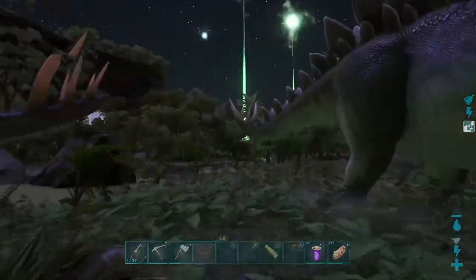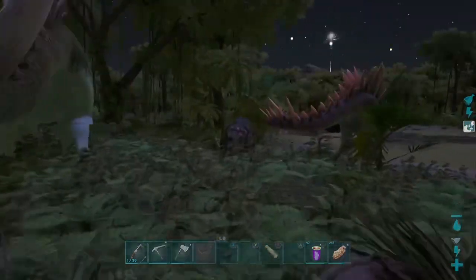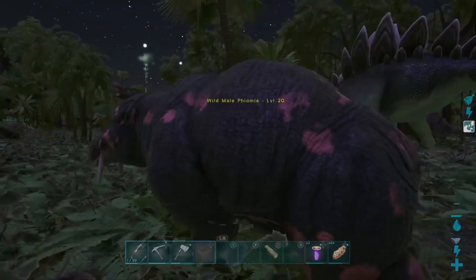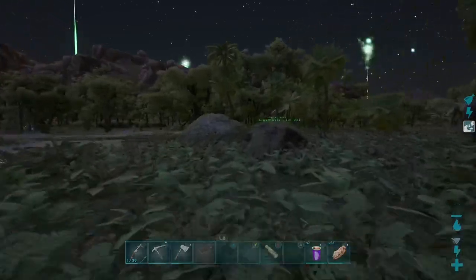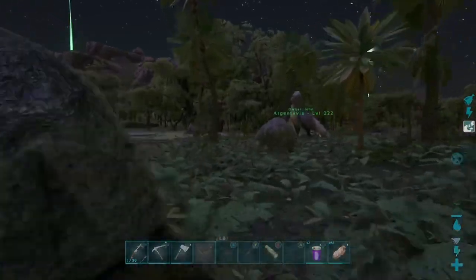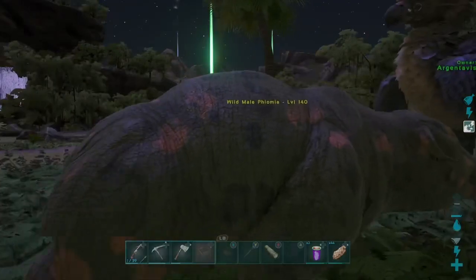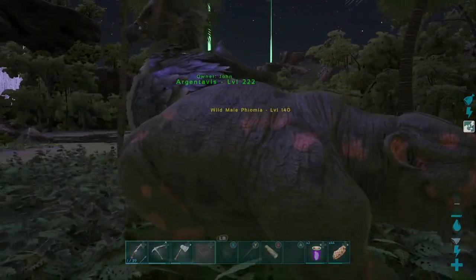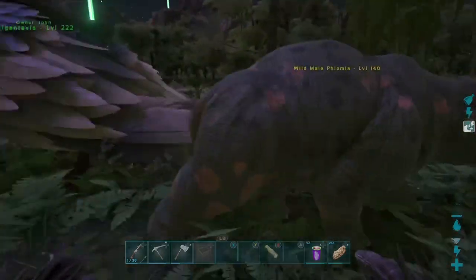The only time I would say it's good to tame a high level creature would be when you're early game and you really need something to tame, especially if you're in a hard area. The best way to tame these creatures is definitely mejoberries — no need for kibble. You don't really need 100% efficiency on these guys for their utility.